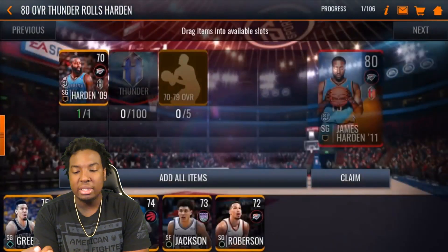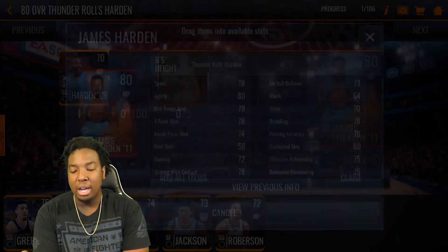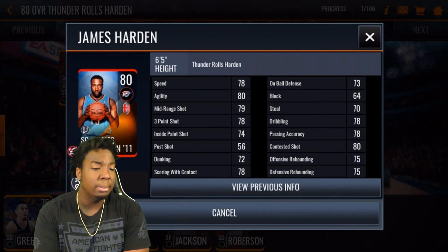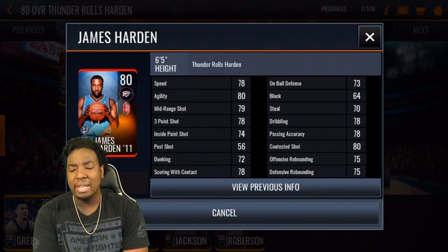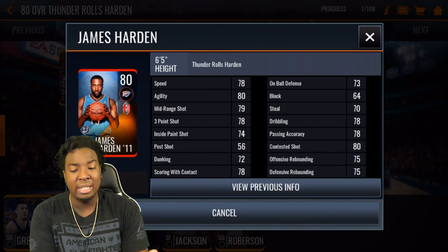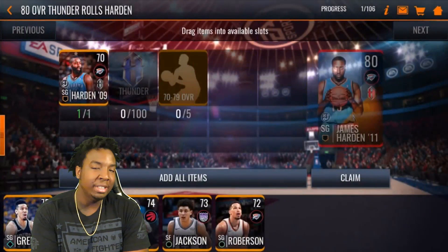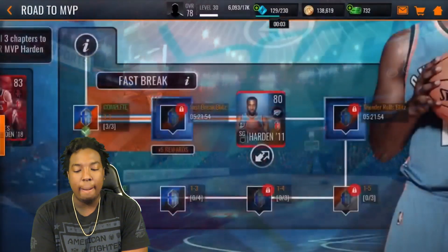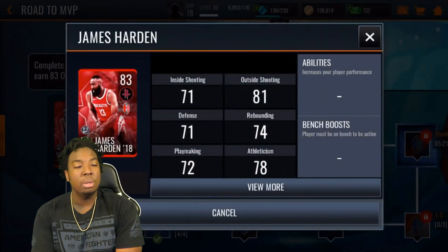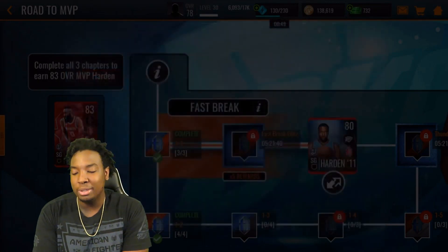Let's take a look at this Harden compared to the 81 Harden. The 81 Harden is better, but the messed up thing is that the free Harden from the Chapter 2 campaign looks like it's better than this one that you have to grind a lot for. I really think EA nerfed his stats way too much - they should have made him at least better than the Harden you get for free. Let me know in the comments if you're going for the 83 Harden.